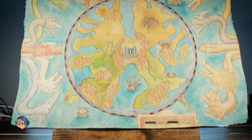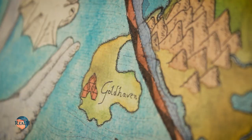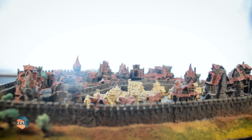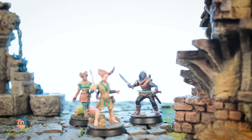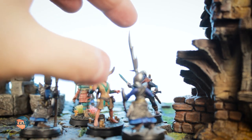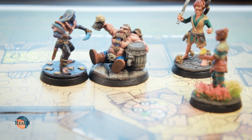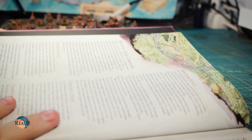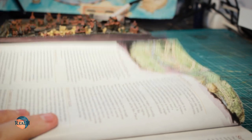A few weeks ago I showed you my map of the island in my current campaign. But until now the adventure took place in this little harbour town called Goldhaven. There the players explored the town, fought the town guards and had a strange social encounter with the drunken dwarf in the tavern. Now they are on the verge of leaving Goldhaven and starting to explore more of this island — and for this I need another map.